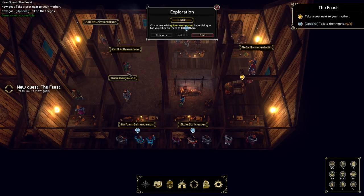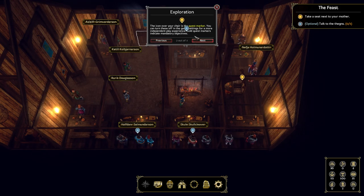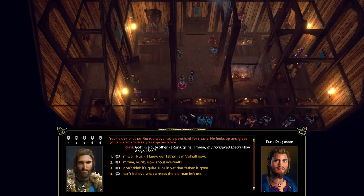Alright, so we've got a new quest: the feast. Characters with a golden nameplate have dialogue for you — click on them to talk. The icon over your chair is a quest marker, and you can turn these off. Talking to other things is not mandatory. So I need to go through and talk to all the different people. There's me, Sean Douglasson.